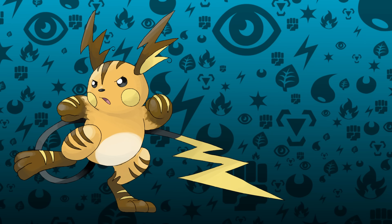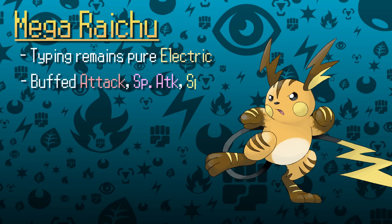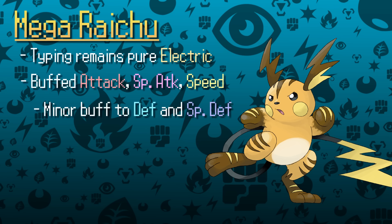Raichu is actually a super interesting Pokémon even without a Mega Evolution. While its base stats only total 485, it has a high speed of 110 and gets access to an incredible ability in Lightning Rod and great support moves such as Fake Out, Feint, and Encore. We've seen a fair amount of Raichu in this year's VGC metagame as well as past formats such as 2014. I think it would be neat to see Mega Raichu stay as pure Electric, with major stat increases to Attack, Special Attack, and Speed, and minor increases to Defense and Special Defense.